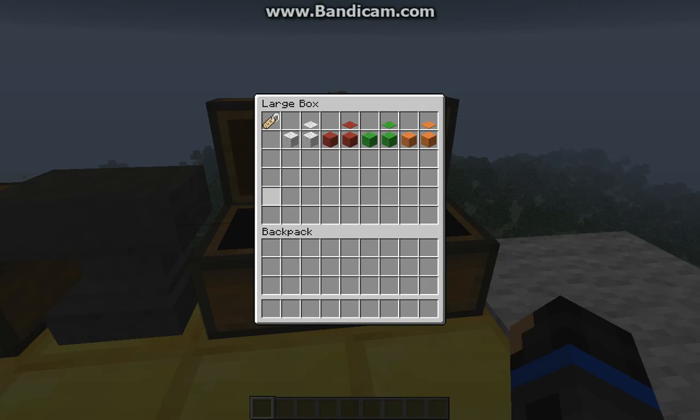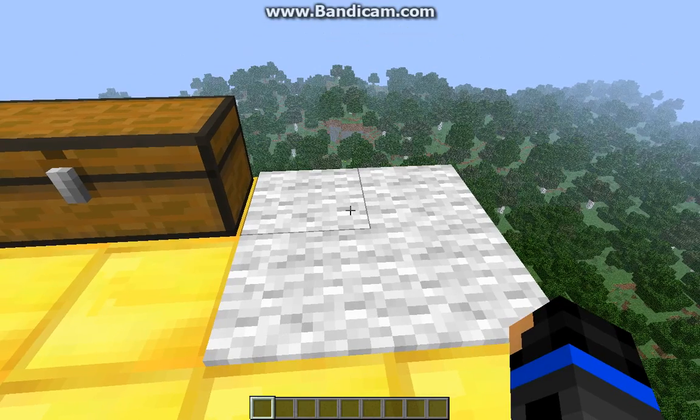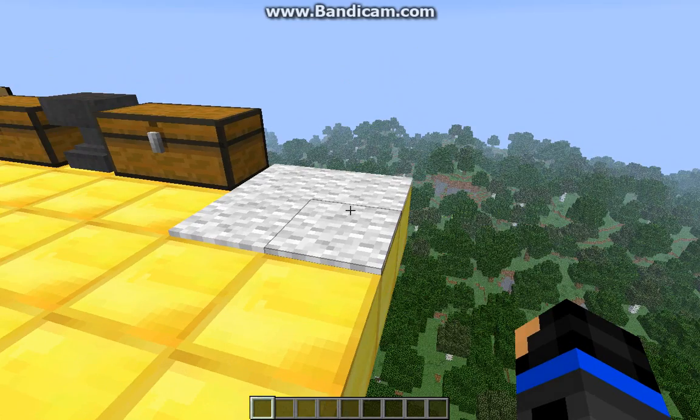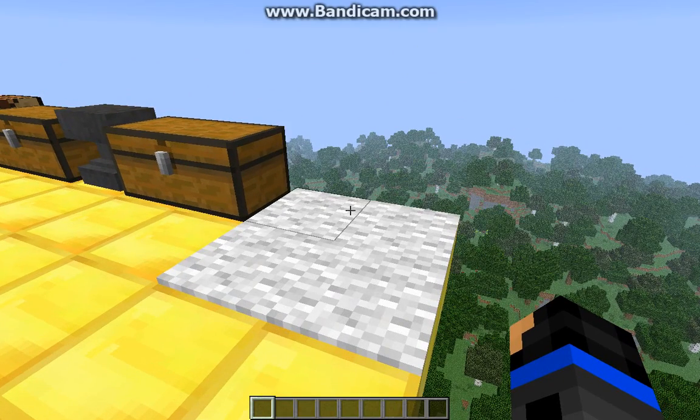The next item in the game we have is the name tag, and this is used for naming animals. I will show you what we do with that a bit later. Right now, I will get on with the carpet. To craft a carpet, you just put the wool in the crafting bench like you would a pressure plate — it's pretty simple. That's what the carpet looks like in-game. Personally, I think this looks really cool; it is one of my favourite additions to Minecraft.